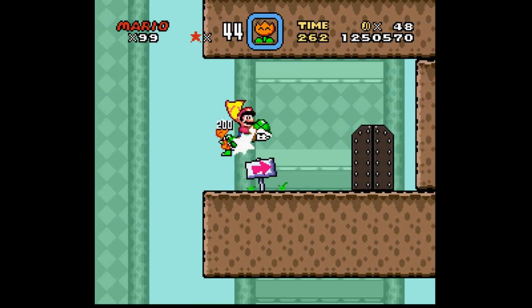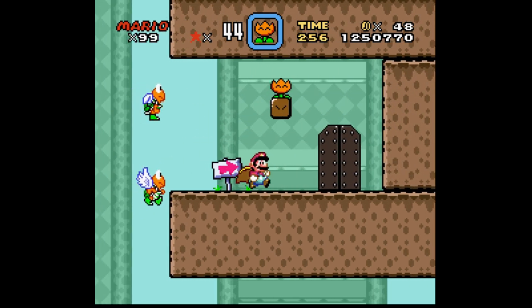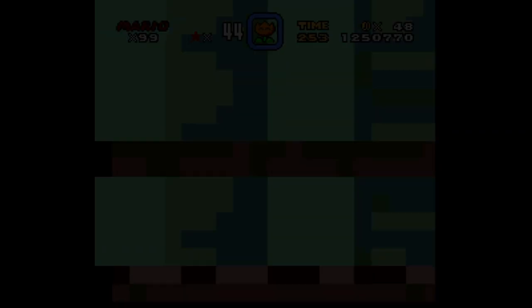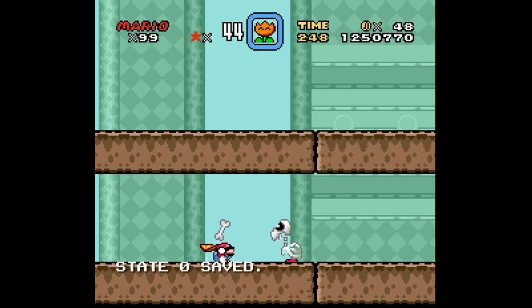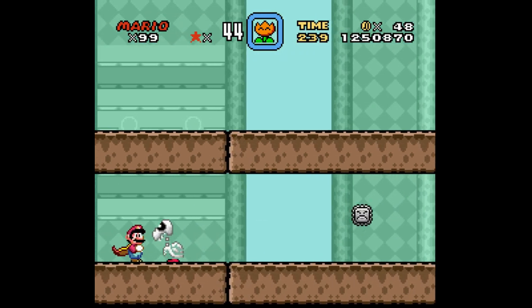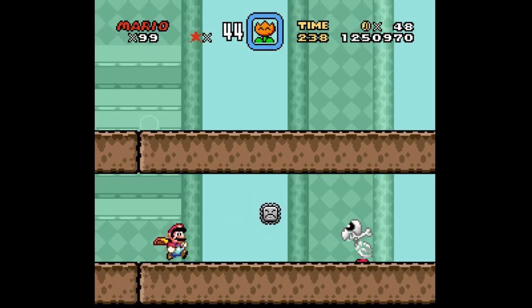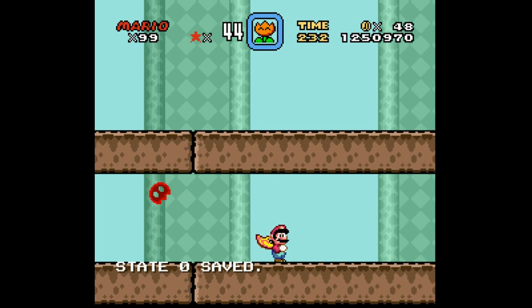There's all our Dragon Coins, because this level actually has five of them. There's a fire flower I don't need. And here's our lack of a boss, because they didn't want to use Reznor four times — instead, they use him like twice, I think. So we have a long auto-scroller instead of a boss.